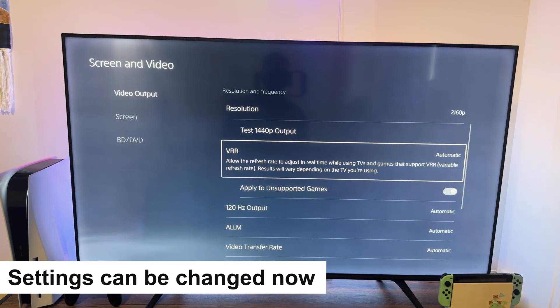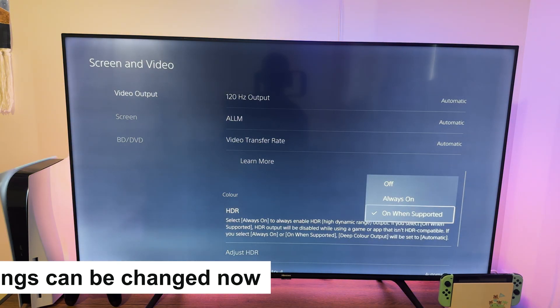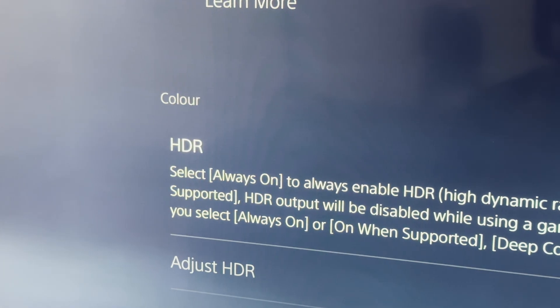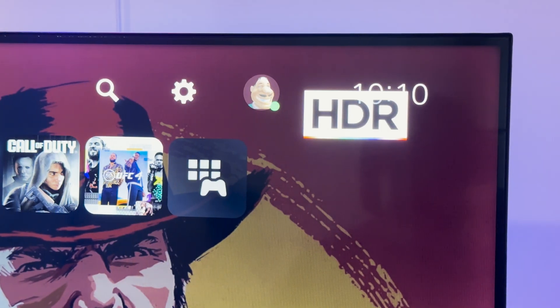It was crazy because all this time I thought that my TV just wasn't compatible with the PS5 for some reason. And believe it or not, setting the HDMI mode to standard also allowed the HDR setting to be enabled, whereas before it kept telling me HDR wasn't supported.